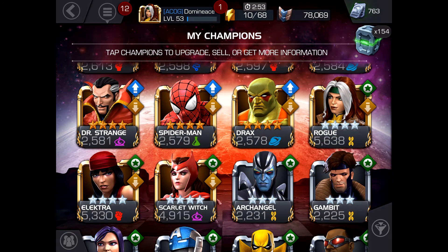So to recap: fights one through nine use your lower-level three-stars; fights 10 through 15 use your rank five level 50 four-stars; and once you reach fight 16 and beyond, you've entered the infinity streak. At that point you can use your rank three level 30, rank four level 40, and rank five level 50 four-stars, as well as your rank four level 40 three-stars.